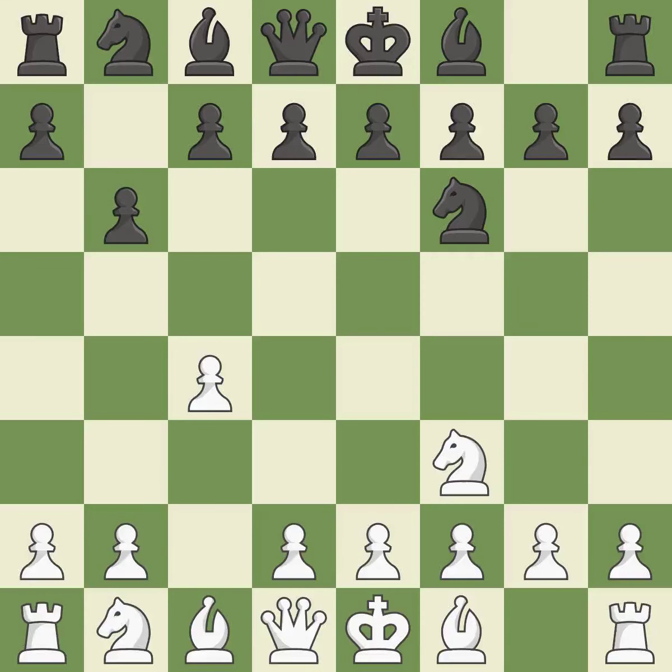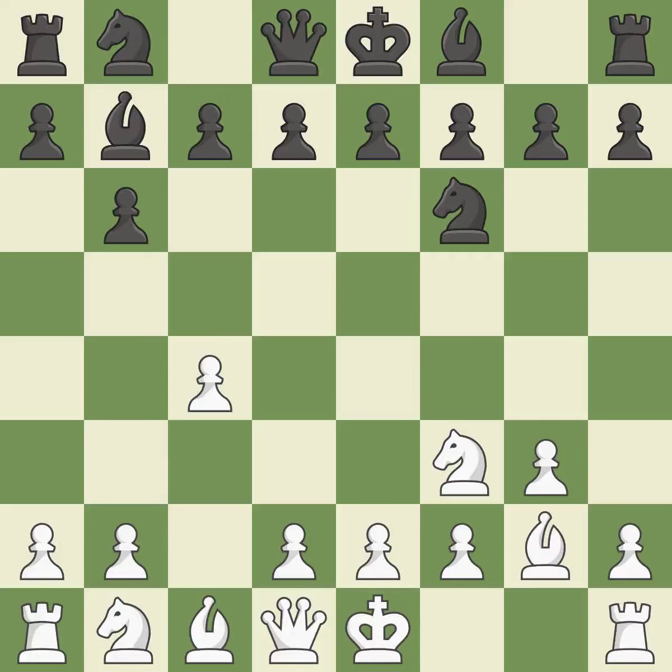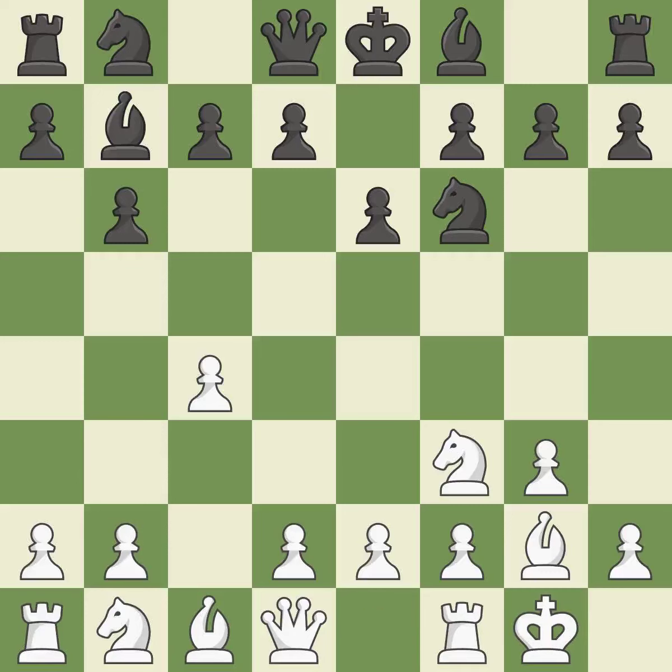The bishop will be better off as a result of this, prepared to move into a functional square. This pins a knight, which restricts its mobility. As a result, the bishop grows and gains flexibility on the long diagonal. Castling gets the king to a safer square, out of the center of the board, while also developing a rook. Castling kingside tends to be safer because the king is further from the center.